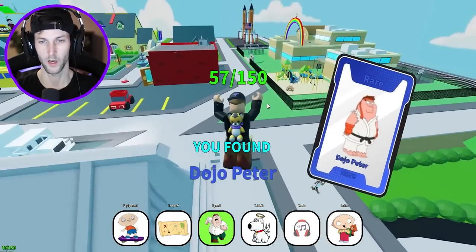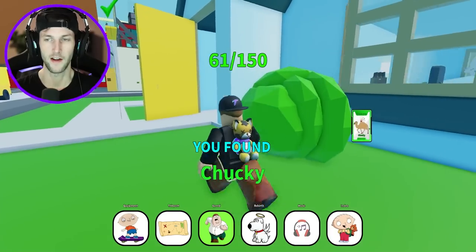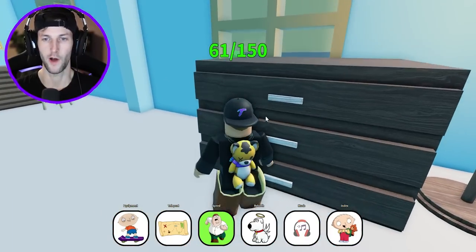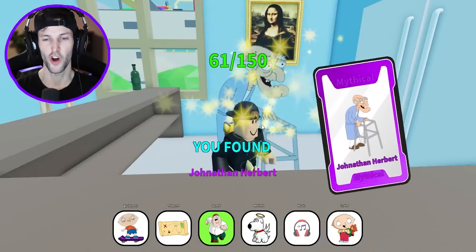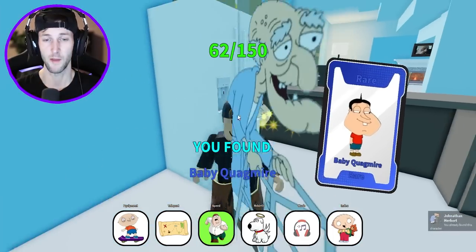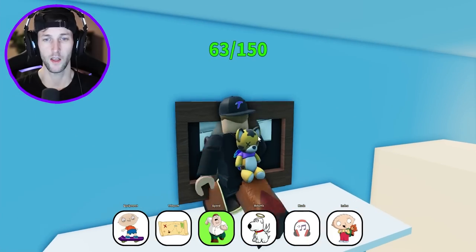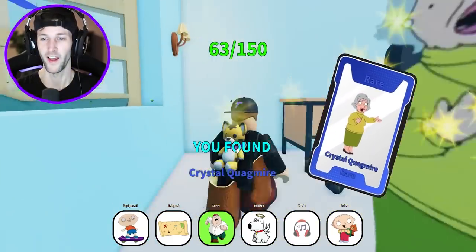At least we got Dojo Peter. And now we can finally enter Glenn Quagmire's house. Wow, what a beautiful household you have in here, Glenn. This is Jonathan Herbert — it's Mr. Herbert. If you guys ever see Mr. Herbert, hopefully you never do, stay away from him — he's creepy. We got Baby Quagmire. And Dwayne Johnson the Rock is a picture on his wall, and it does nothing. What is the point of that?